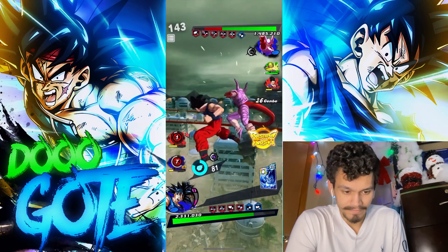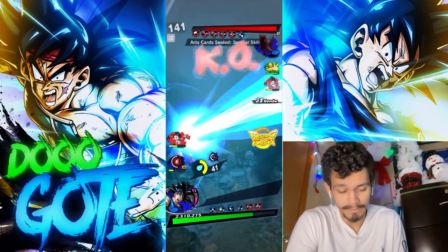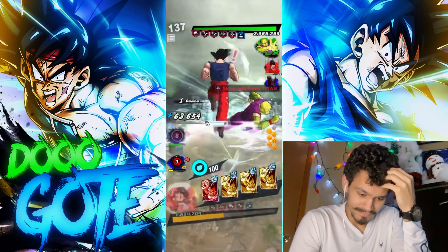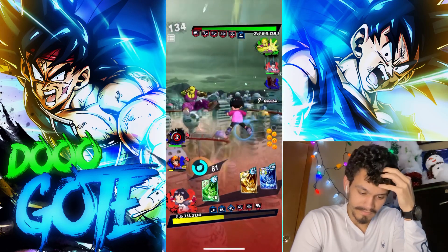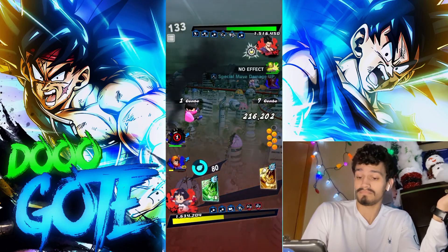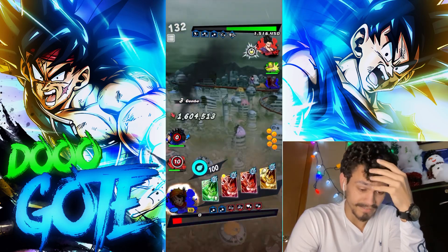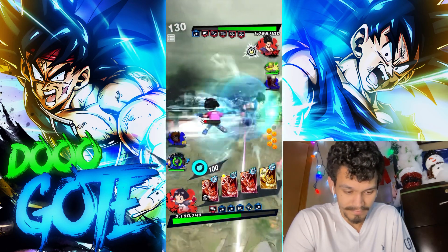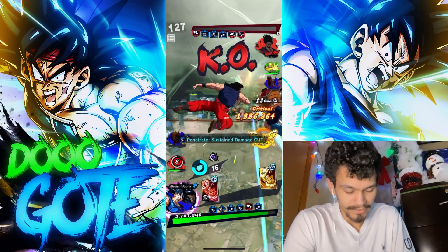Swap — there you go. Maybe not the right swap to do. He has a blue card — good for him. Kill? Probably — definitely. Fantastic. Okay, blue, green, blue, green. Not sure about that mid-range strike there but alright.